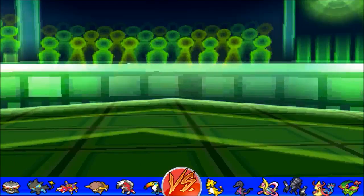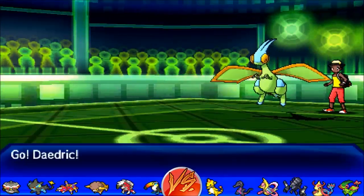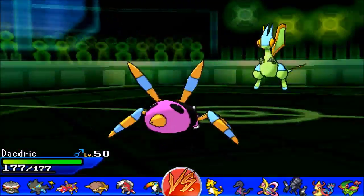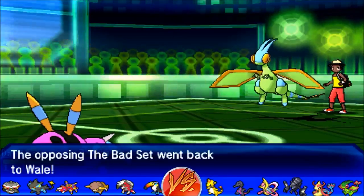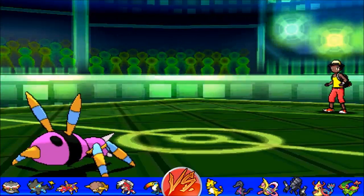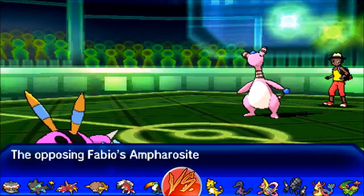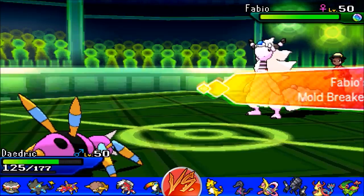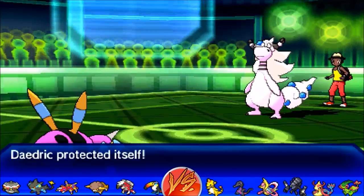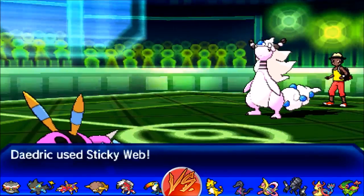It brings in the bad set Flygon again. I'm clearly aware this is probably a Scarf set since it has U-turn — there's no reason for it to have Dragon Dance. I predict the U-turn and switch to Ariados. At this point I don't see Ariados as a particularly important Pokémon — it can't do much against this matchup. One thing it can do is set up Toxic Spikes or Sticky Web, but I didn't find Toxic Spikes too useful here mainly because most of his Pokémon are floating or unaffected by it.